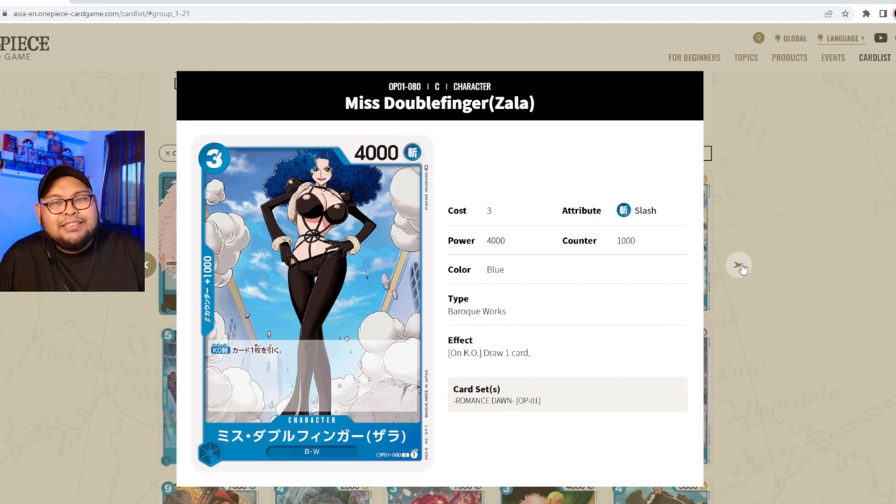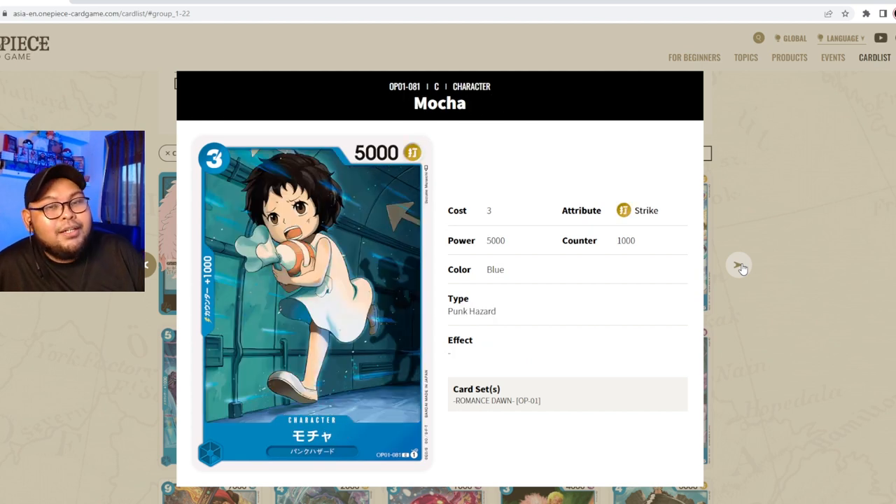Miss Double Finger Zala is three cost, 4000 power, slasher attribute, counter 1000. Her ability is: on KO, draw a card. You can use her as early pressure so your opponent has to deal with her. Mocha is three cost, 5000 power, striker attribute, part of Punk Hazard — the three-cost vanilla slot. The artwork shows shadows of kids in the background chasing candy, very cool.